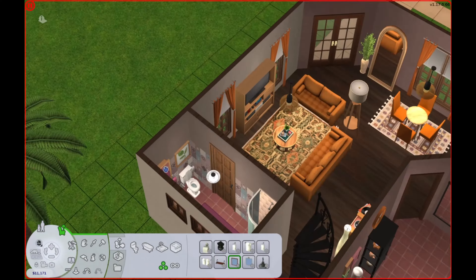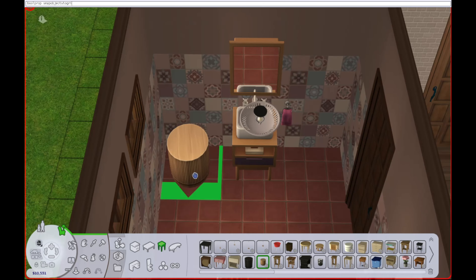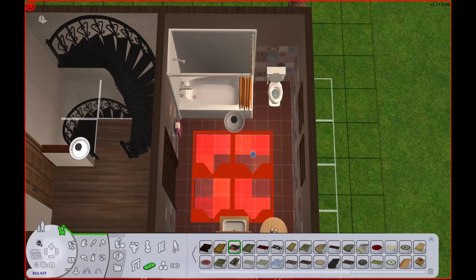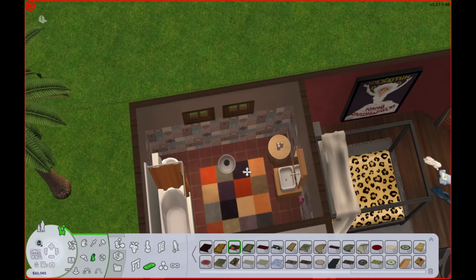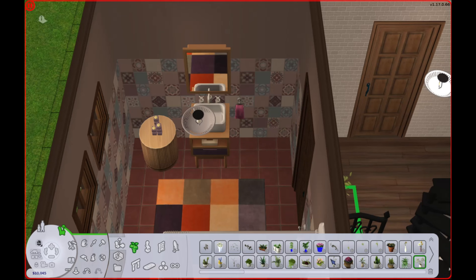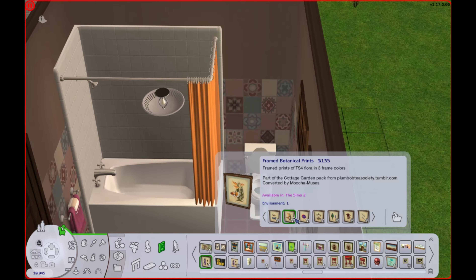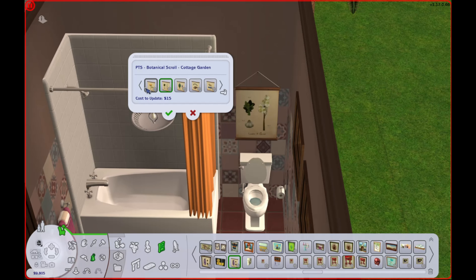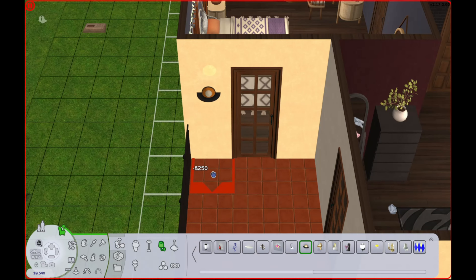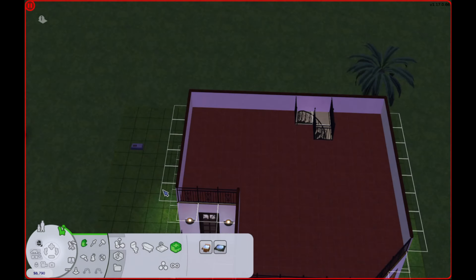Here I'm working on the upstairs bathroom. I went with the shower-tub combo this time instead of just a shower or a tub, and I used that bright orange shower curtain. I copied the same rug from downstairs in Nina's workout corner and put it up here, and I put little candles on that table. I think their house turned out to be pretty cozy. This is really the interior design style that I'm into in real life right now, so I had a lot of fun with this.